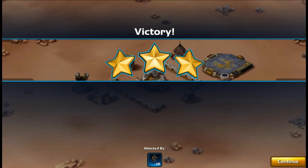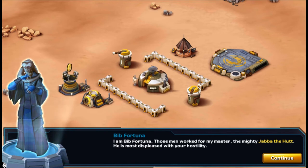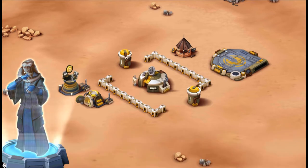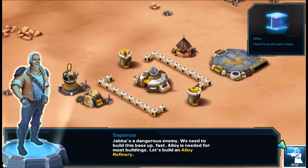Three stars for the victory! Any Star Wars fans out there, give me a shout out in the comment section — would love to hear from you. Give my greetings to Jabba. Jabba's a dangerous enemy, we need to build this base up fast. Alloy is needed for most buildings — let's build an alloy refinery.